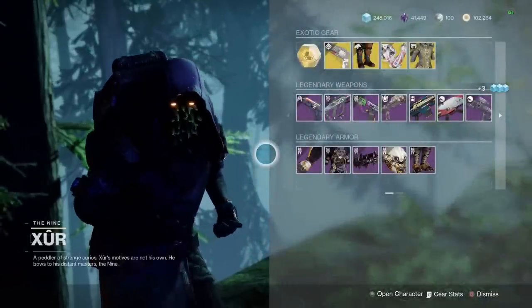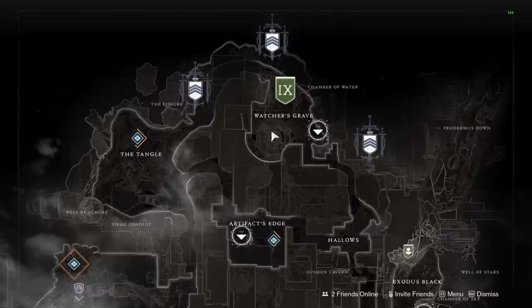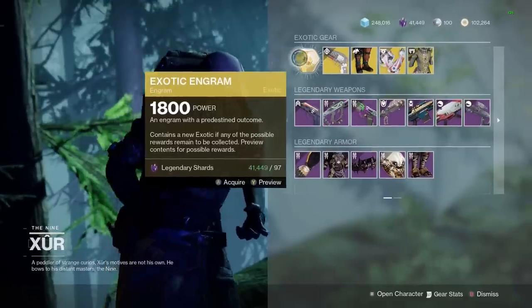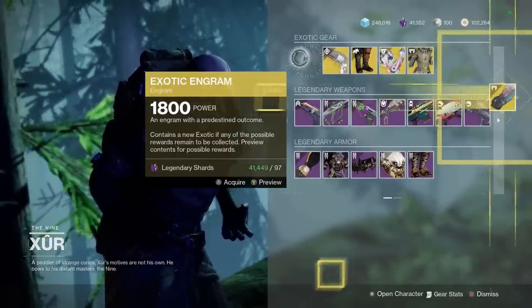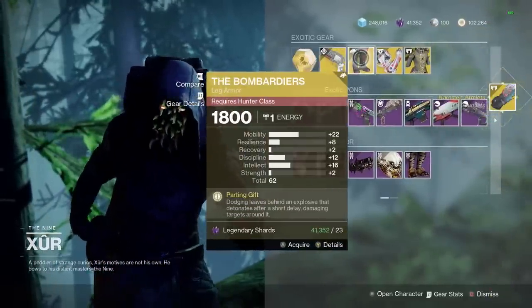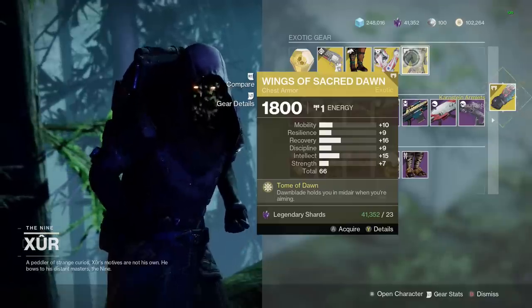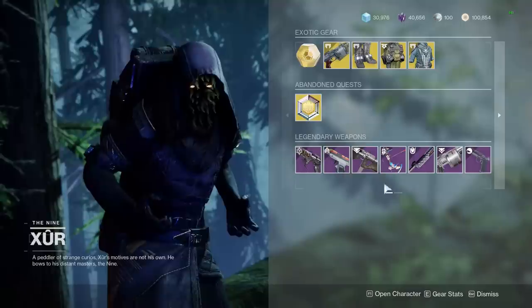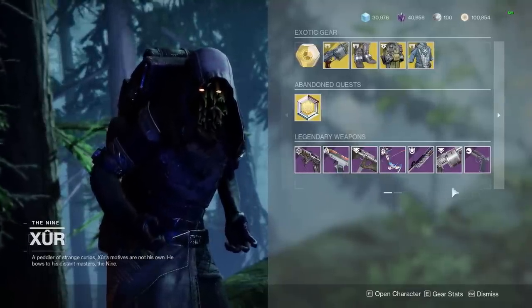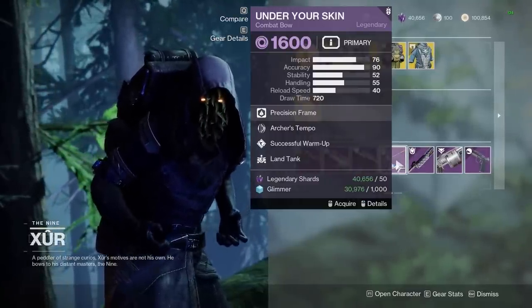Another common mistake is ignoring Xur. Every weekend, Xur will appear in either the Tower Hangar, Watcher's Grave on Nessus, or Winding Cove in the EDZ. Xur sells a variety of weapons, armor, and exotics — some of the best items in the game — and all you have to do is buy them with legendary shards. If you're a newer player, or someone who quit and came back, simply buying items from Xur can quickly get you caught up. But his inventory changes every week, so you need to check back often to see if he has anything good, as it might not be back for a long time.